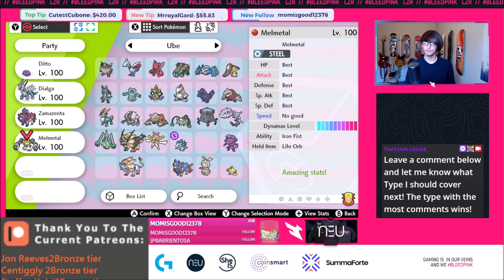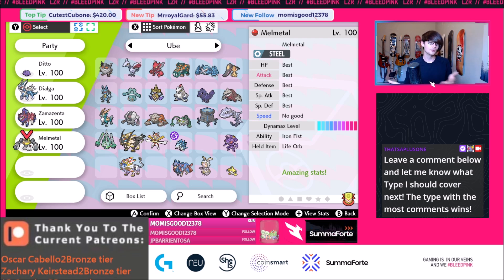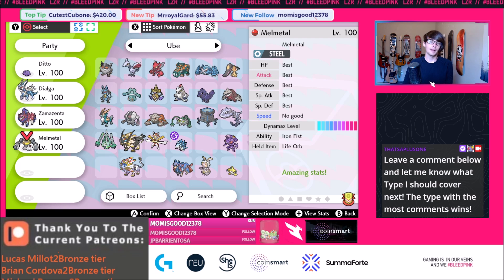Melmetal is a great Max option — I personally like running it with Life Orb, but Assault Vest Melmetal will also be very good. It underspeeds a lot of stuff and the event Melmetal already comes with low speed, so you're good to go for Trick Room teams right away. You can slot Melmetal into a really aggressive fast team just to have a Trick Room matchup, since it underspeeds everything and can start one-shotting mons with Max moves. With less Intimidate cycling in this format, Melmetal does even better than people might expect.